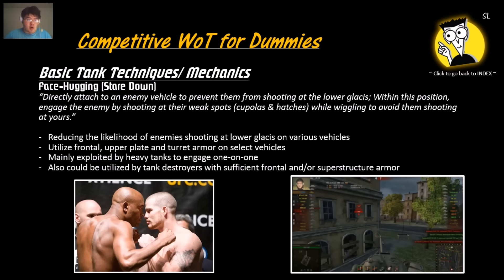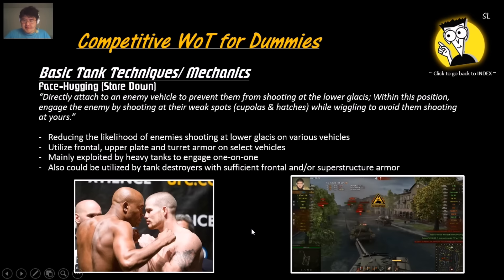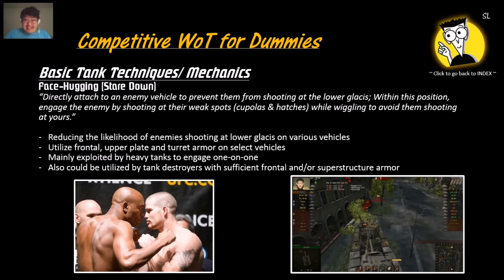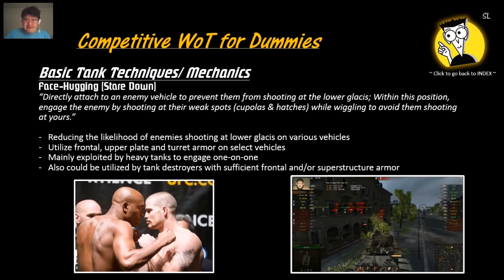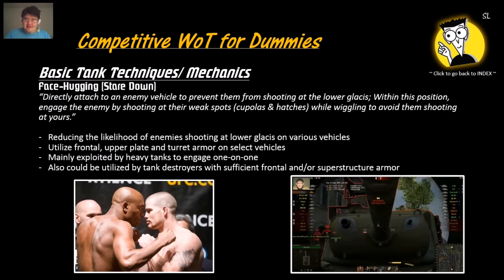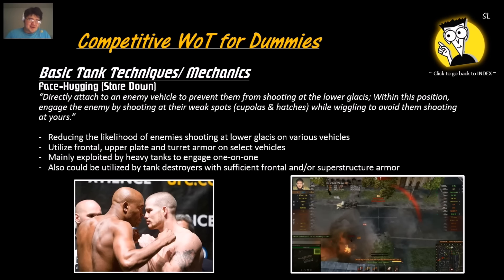Face hugging or stare-down is basically two tanks facing each other. Based on your frontal armor, you should bounce a few shots, and if you wiggle it's harder for the enemy to hit your lower plate or weak spots like commander hatches and cupolas. In the example, facing a Panzer KR with a T-1 E5 — keep your front towards the enemy, ram him in the face, and don't let him flank you. When he tries to shoot your cupola, back off slightly. They cannot shoot your lower plate and must aim at weak spots while you're wiggling — a very effective technique for one-versus-one.